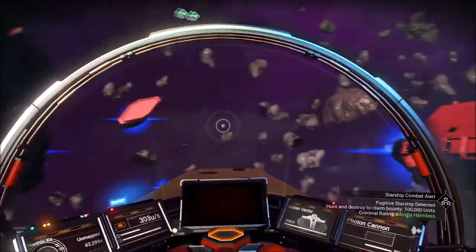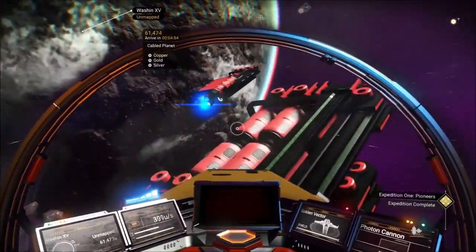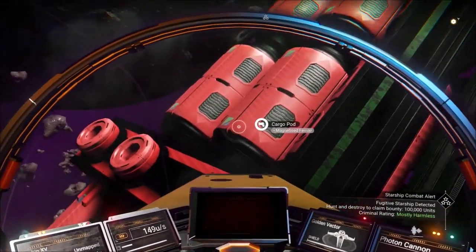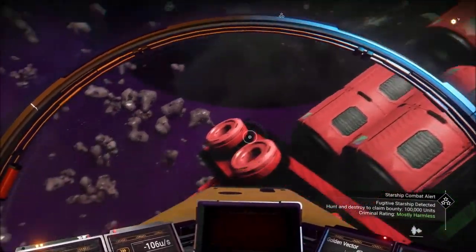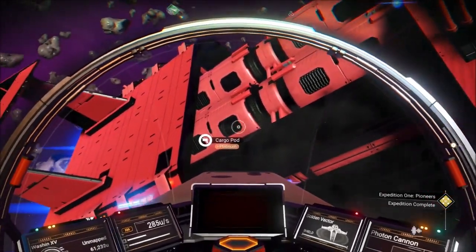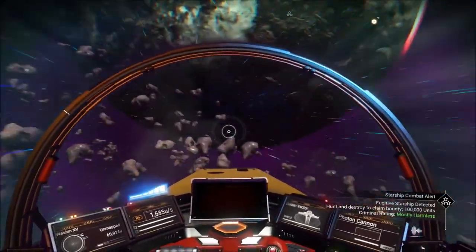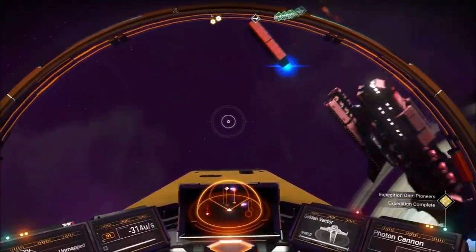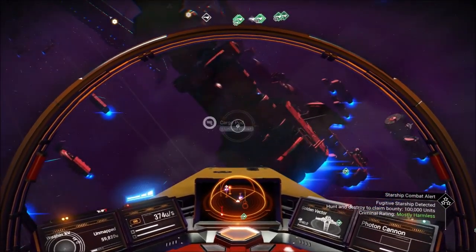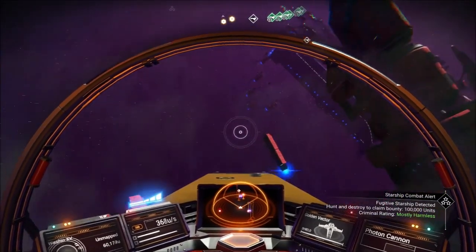Sometimes you get lucky and you'll find a bunch inside one fleet; other times you'll be looking for a good while and might only walk away with a couple. This run I recorded was on the lighter side, but on my normal decent runs I go away with anywhere between five and seven salvaged frigate modules.